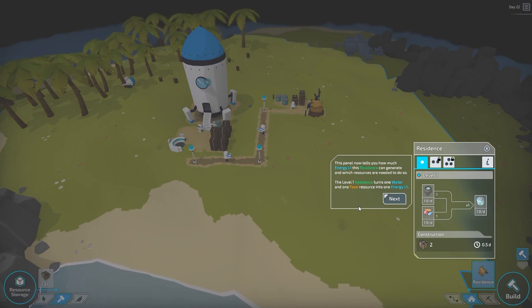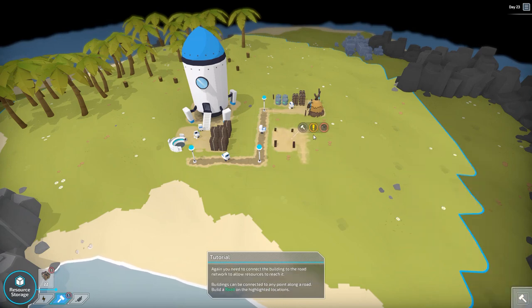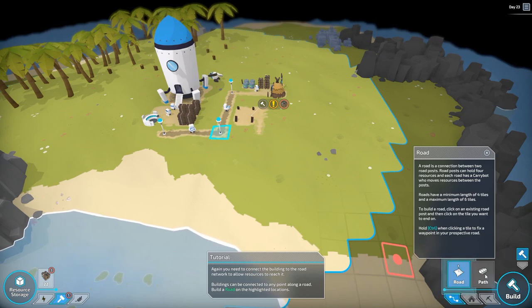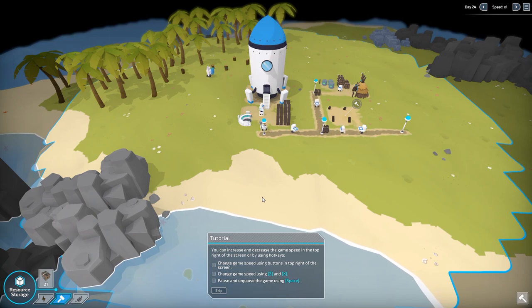Residences are very important — they're what provides you the energy. This panel tells you how much energy the residences can generate and which resources are needed. For a residence you need water and feed. There's our first little house. This yellow icon tells us the path has to be connected, so this is flashing. You could connect a road or a path, but it wants us to do a road so we're going to do a road.